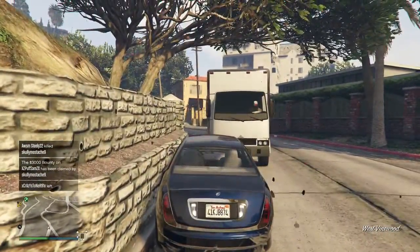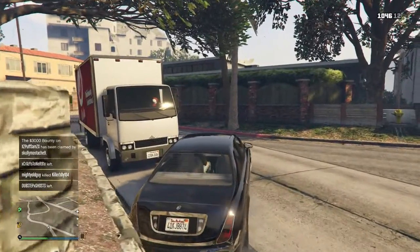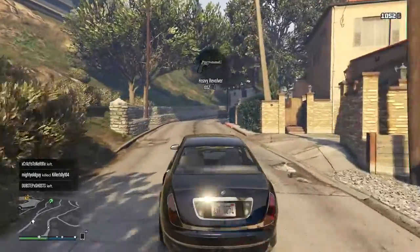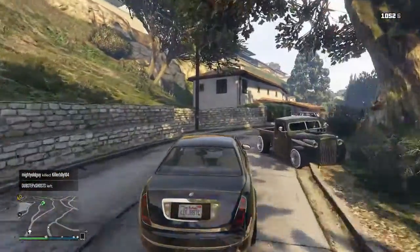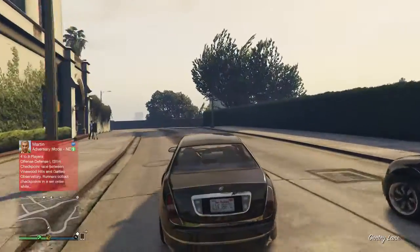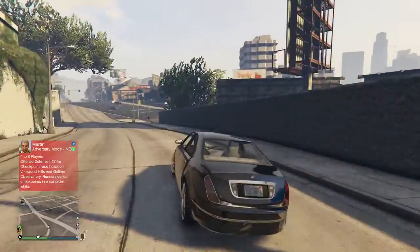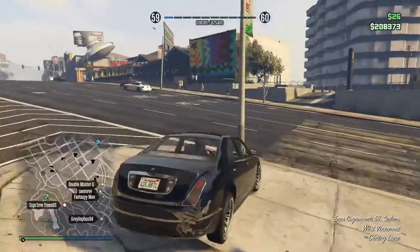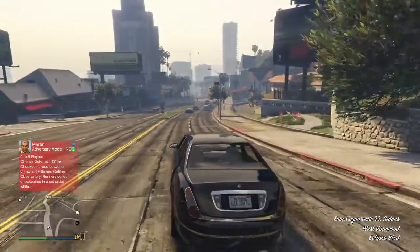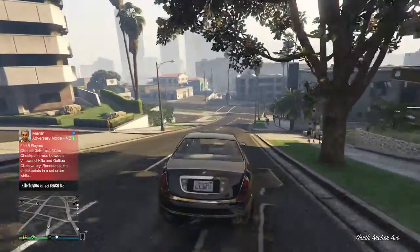Oh god, please don't kill me mate — quite a few people in this session. I've got houses in the Vinewood Hills. Screw you mate — I killed him! Just grip the heavy revolver. There's like a monster vehicle there, like a 940 car. I can hear cops, man. Let's just head to the airport and see what we get.